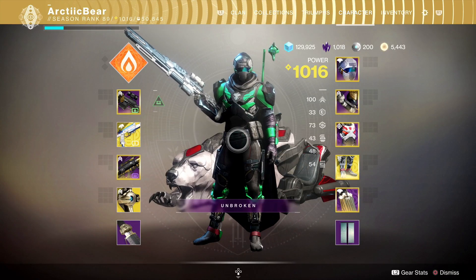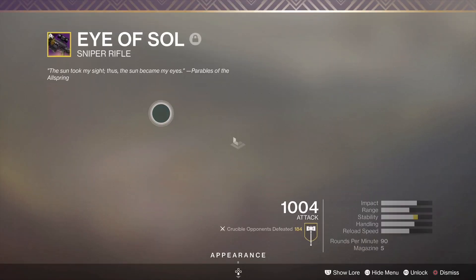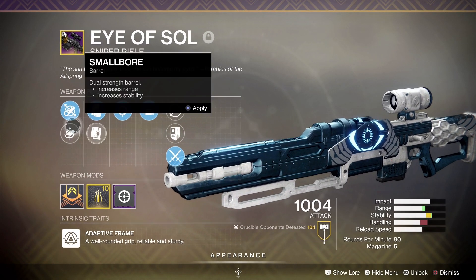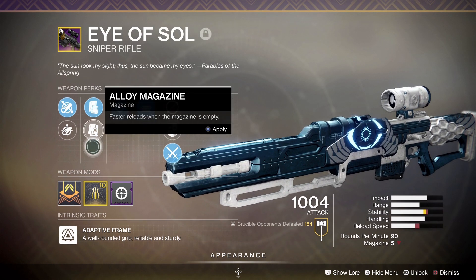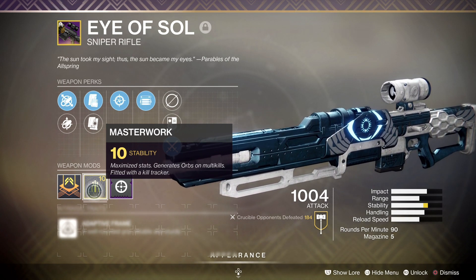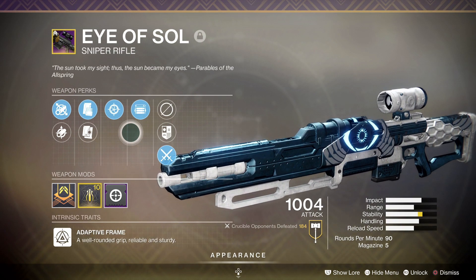Hey guys, today I got a video on the new Trials of Osiris sniper, the Eye of Osiris. I got extremely lucky - I already got a god roll with probably the two most wanted perks: Snapshot and Opening Shot. I also got Fluted Barrel and Tactical Mag, which gives a bigger mag - really nice on a sniper. And then Stability Masterwork.